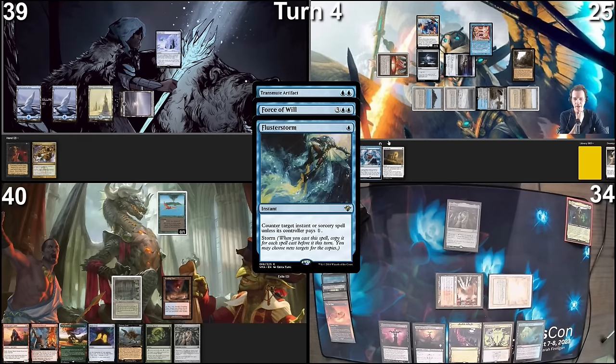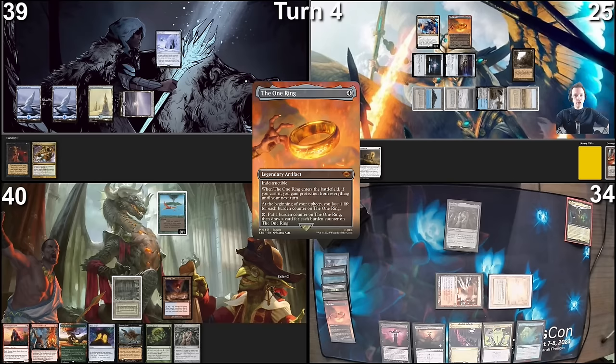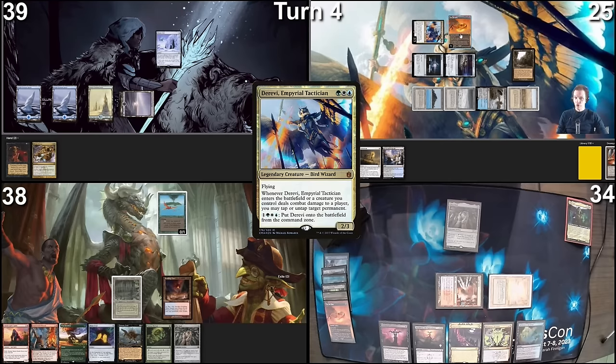Comes in tapped. Now that you can't pay for Fluster Storm anymore, I'm going to Fluster the Force of Will, losing a life. So in the end I get my Transmute Artifact to resolve. We are going to tap this, float one colorless mana, use four colorless mana, sacrifice the Mana Vault, and find the One Ring. We are then going to tap the One Ring, put a burden counter on it, and draw a card. We are swinging at Pontus with Derevi for two damage — no blocks, take two. I'm going to get a trigger from Derevi to untap the One Ring — perfect synergy. Might as well tap it now, put a burden counter, draw two cards. And while we're at it, let's put this Chrome Mox into play, and pitch this Legolas thing. Then we pass turn.